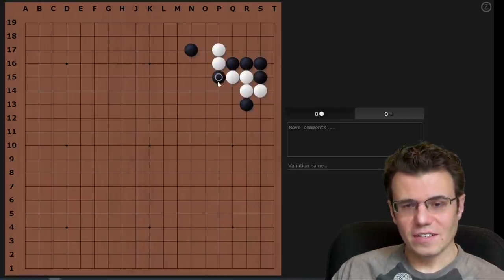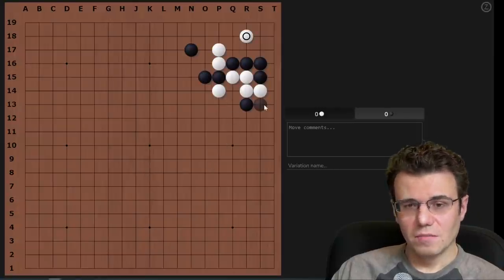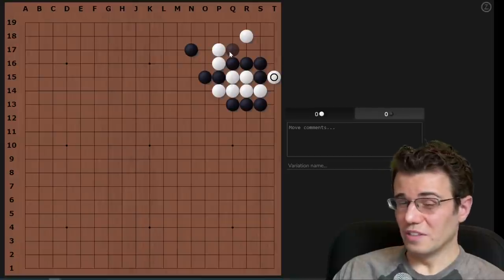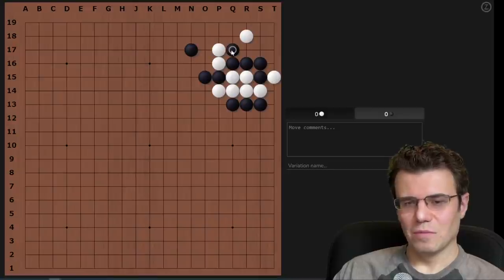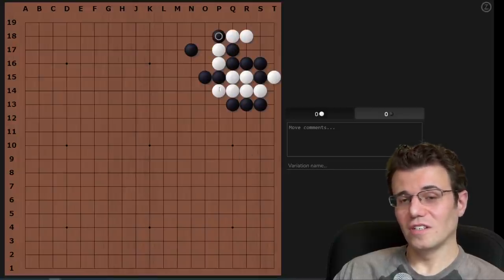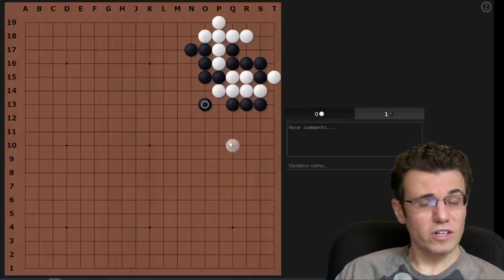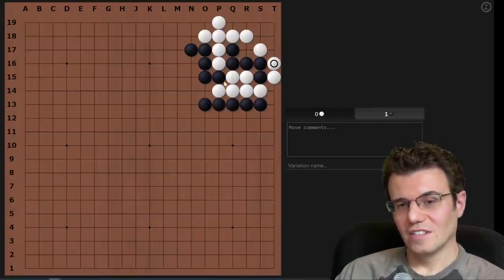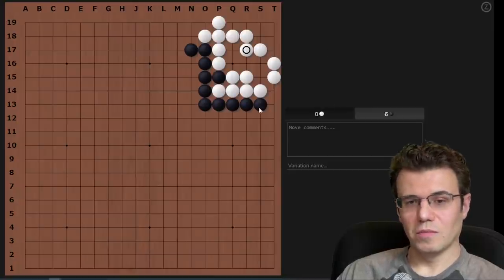It looks like black's gonna die, black's gonna take this cut. It still looks like black is going to die, but black is going to ask to cut here, threaten to connect underneath, and play this really dumb-looking move — it adds zero liberties to our own group and we're basically playing into white to make shape. But it's a really cool tesuji because we get to sacrifice here and get this free atari. Now this black net works in the sense that white doesn't have time to push through — white has to come back and capture.